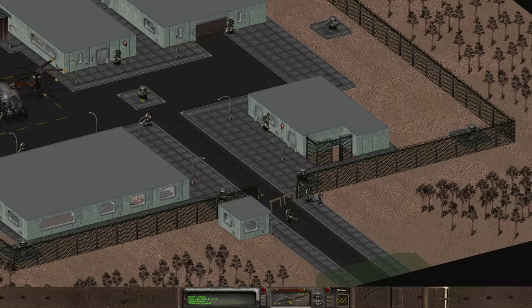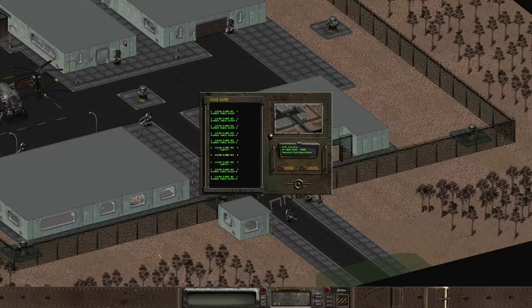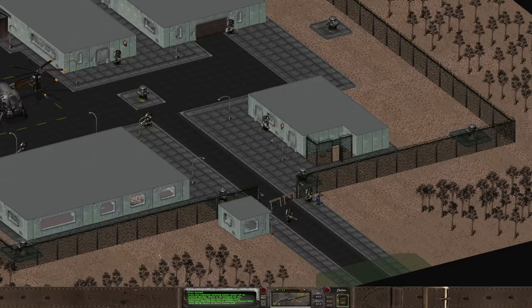I tried something similar with Fallout 2's Enclave Soldiers and their Advanced Power Armor, using the Sharpened Spear. It had more damage than a Sledgehammer, which we need given that Advanced Power Armor is supposed to be stronger than Hardened Power Armor from the first game. But despite my best efforts, there wasn't any damage laid out onto the Enclave Soldiers.